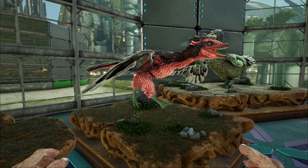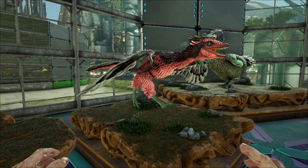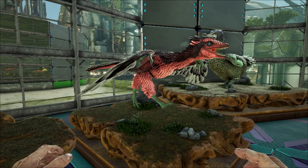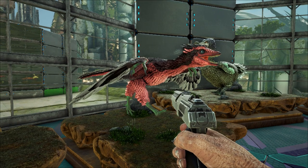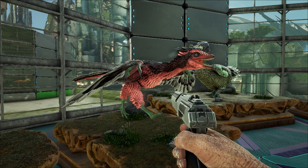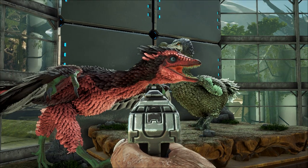Archaeopteryx was similar in size to a Eurasian magpie, with the largest individuals possibly attaining the size of a raven. The largest species could grow to about 0.5 meters or 1 foot 8 inches in length, with an estimated mass of around 0.8 to 1 kilogram. Despite their small size, broad wings, and ability to fly, Archaeopteryx had more in common with small dinosaurs than with modern birds, sharing features with dromaeosaurids and troodontids.